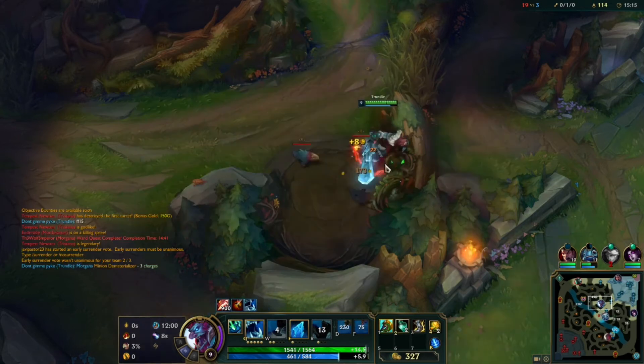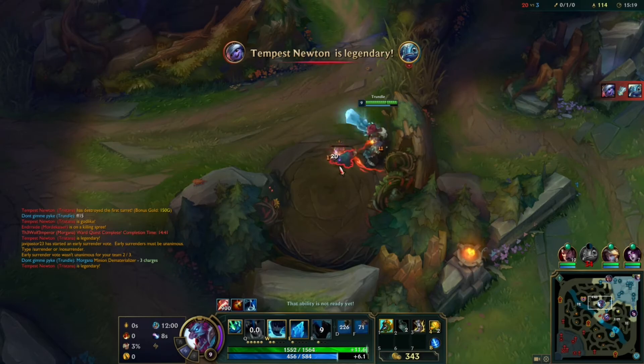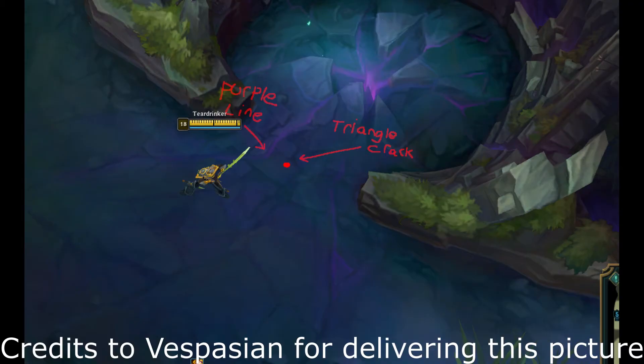Important: don't ever do dragon or rift herald. If your team decides to do rift herald, you can stand right here and collect the eye of the herald. This is really useful.